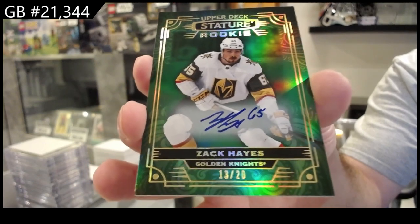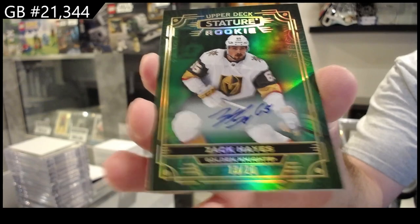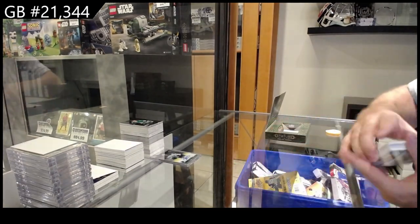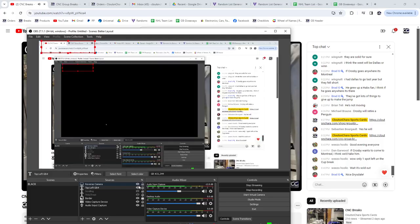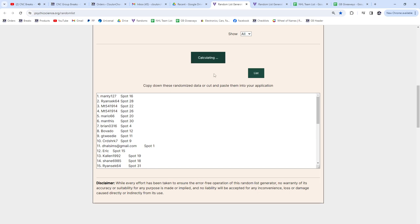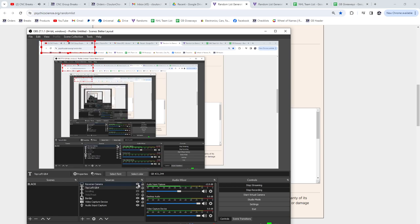Zach Hayes for Vegas. And we finish off with a Wonder Kind of Kastalich for the Senators. Alright, now time to do the random for the free spot — here we go, three times. Whoever is on top is going to get it. One, two, three — Ryan Sex64. Congrats, Kastalich!